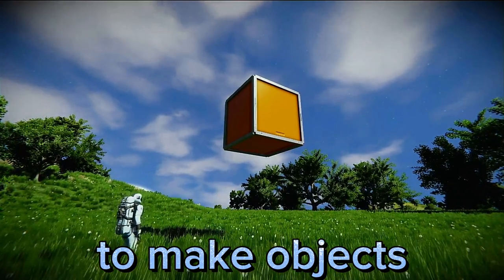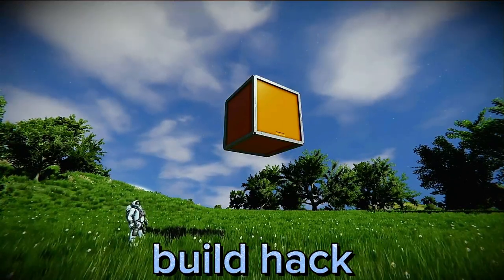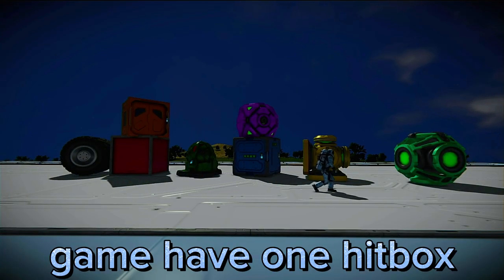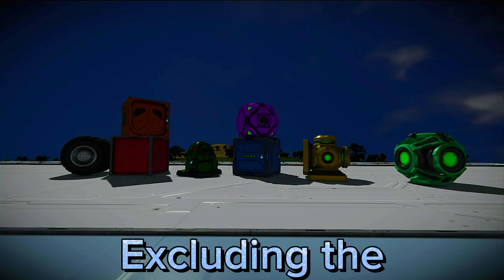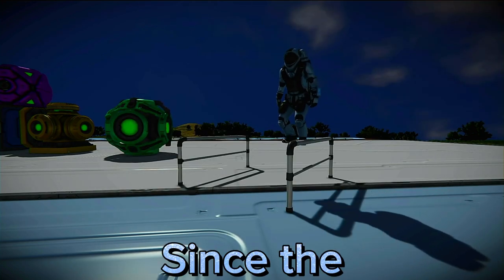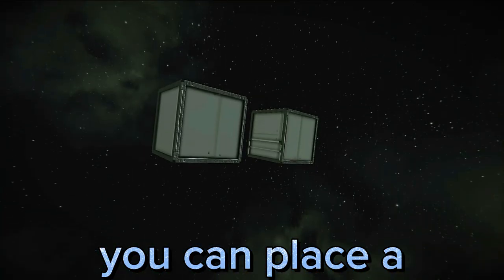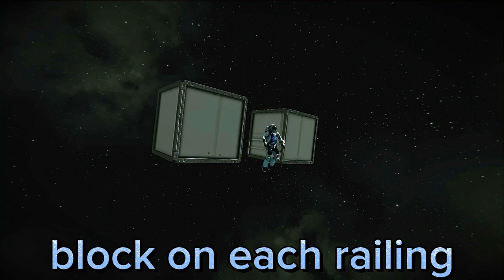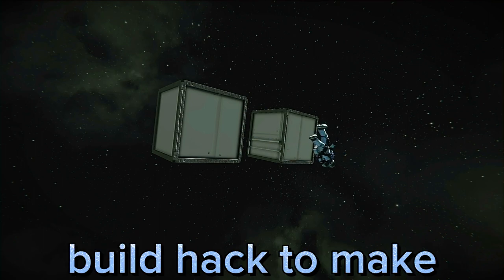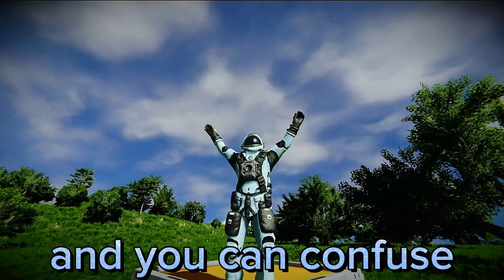If you ever wanted to make objects float on your builds, then you will like this build hack. Almost all blocks that occupy one block space in the game have one hitbox, excluding the railing double, which has two hitboxes. Since the railing double has two hitboxes but acts as one block, you can place a block on each railing and create a 1x1x1 block gap. You can use this build hack to make your ships look greatly technologically advanced, and you can confuse your friends with it.